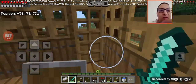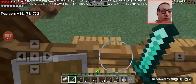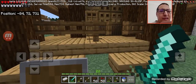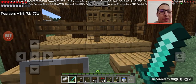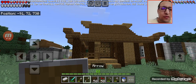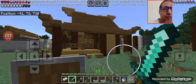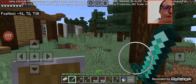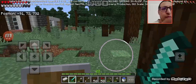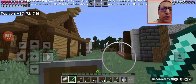Let me show you the other side of the house. I was fighting skeletons and my helmet broke, which is why I have an arrow and my armor is deteriorating. This is one side of the house. Let me show you the back — I'll show you what this is right after I finish with this one.